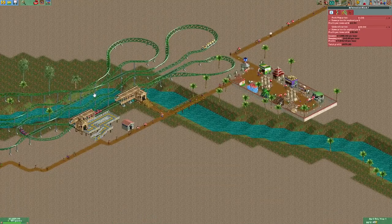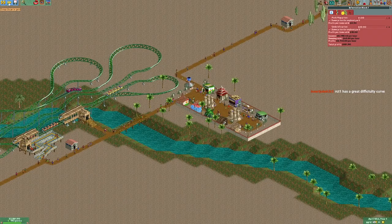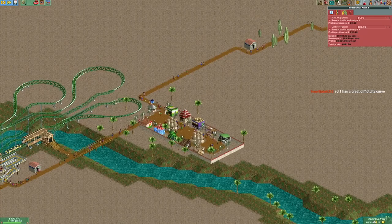Factory Capers is the only other beginning scenario, and that one charges an entry fee instead of charging per ride — rides are free. I always find those scenarios a bit more challenging to get started.